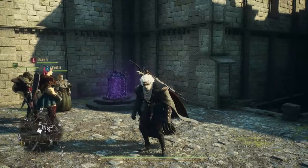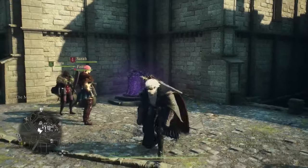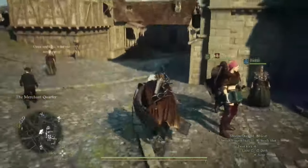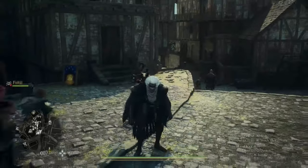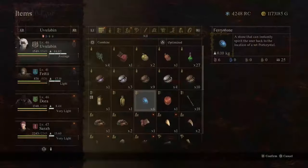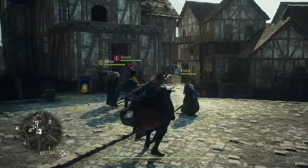In this video I'm going to show you an XP farm in Dragon's Dogma 2. It's an XP farm and a worm life crystal farm, because you will get those for killing the drake. What you will need is this unmaking arrow — it's an instant kill arrow. If you have this, it will make the farm so much easier.